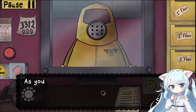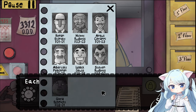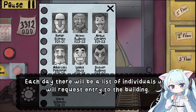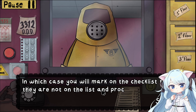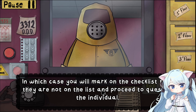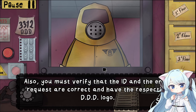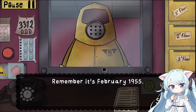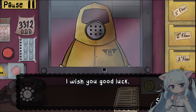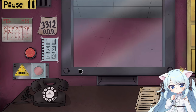Welcome and congratulations on your new job. As you can see in the introductory film, your job is to verify the entry of the neighbors. Each day there will be a list of individuals who will request entry to the building. It is possible that there are individuals who request entry not on the list, in which case you will mark on the checklist that they are not on the list and proceed to question the individual. You must verify that the ID and the entry request are correct and have DDD. Also, don't forget to check the expiration date — remember, it's February 1955. I'm not going to die on purpose. I'm smart.